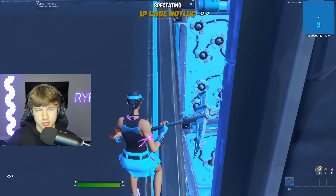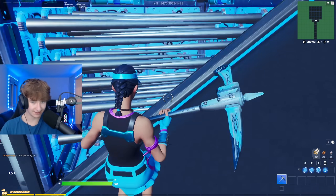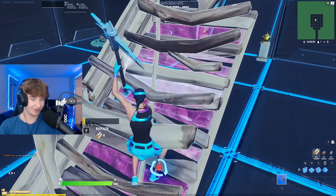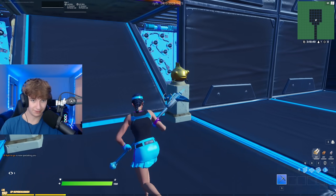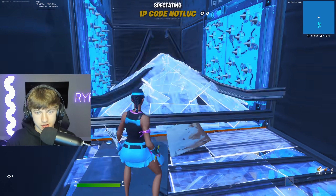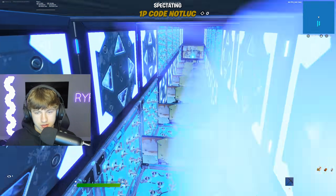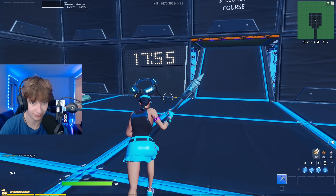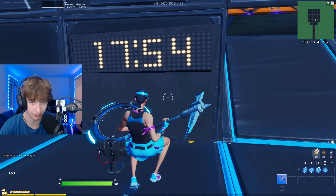I decided to put 20 minutes on the clock. I mean, this is a really easy course. Luke begins attempting the course and immediately struggles. It would be embarrassing to lose to Old Firewalker. Luke says he doesn't know where to go and admits he is struggling badly. He still has a chance though — he just needs to rush through it.